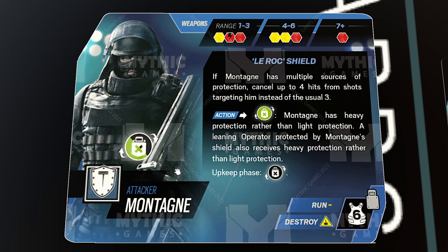Instead of getting the standard minus three hits that everyone else gets, Montagne gets minus four hits. So if he's being wall-banged, gaining cover from an obstacle, or contesting entryway spaces from the upper floor, he has up to four hits of damage reduction. His ability upgrades his normal minus two light protection to minus three heavy protection.